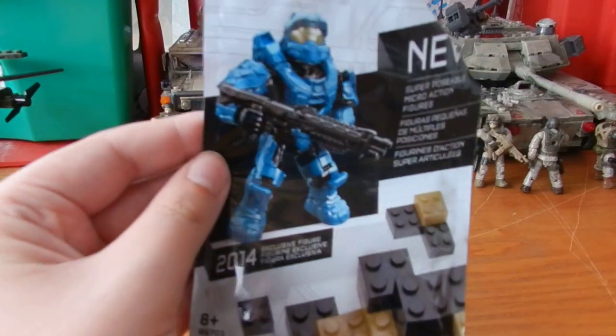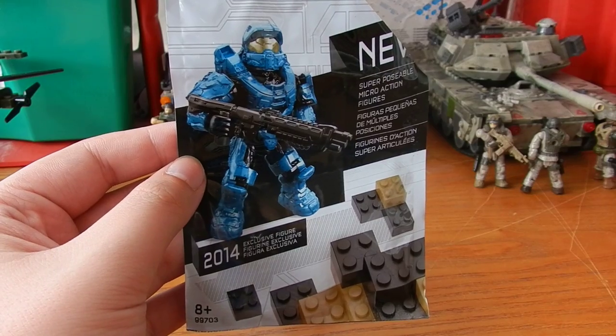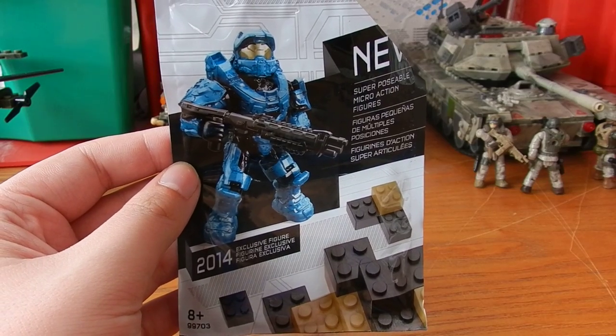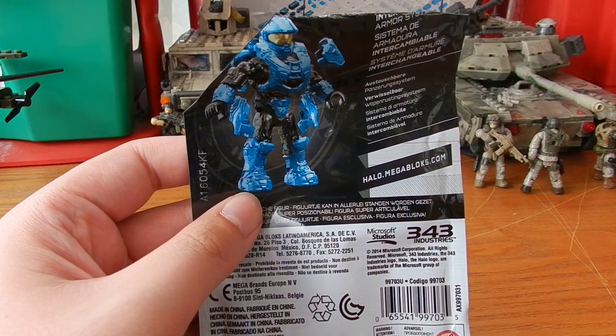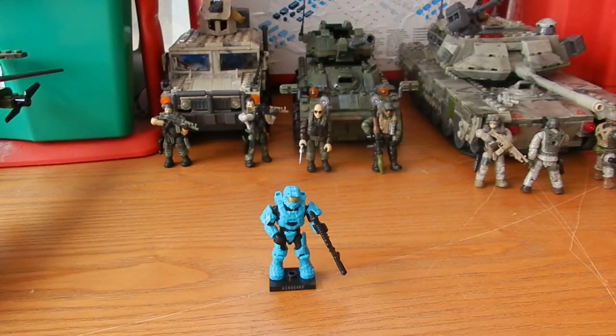Taking a quick look at the packaging, you can see a very nice picture of the figure on the packaging, some block details, and a lot of nice text including the fact that this is one of the new superposable micro action figures for Halo. There's a nice diagram on the back showing how the articulation works, plus a link to the Megablocks website.